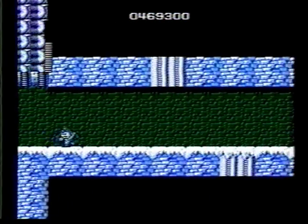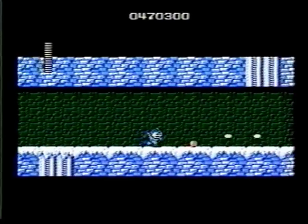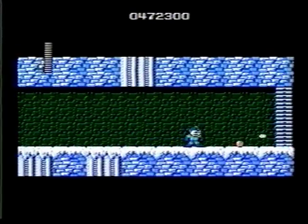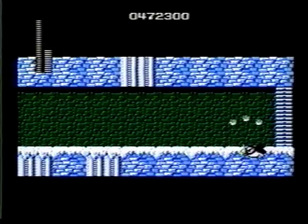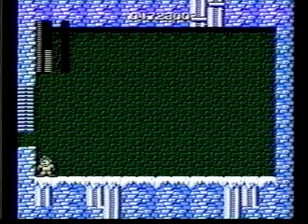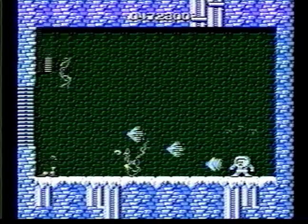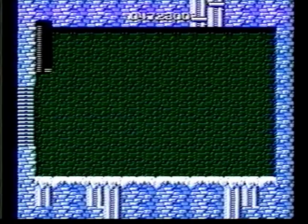This guy guards the entrance to the next section — forget him and go in. What you want to do is just walk and keep shooting, just like you did a little while ago, and you'll get them all. And now we go to the leader of this stage, Ice Man. Use Elec Man's weapon against him and it'll only take three hits. And he's gone. Collect the crystals.